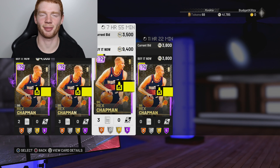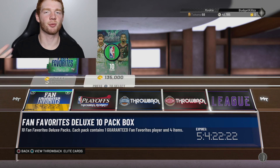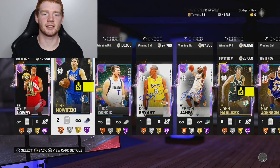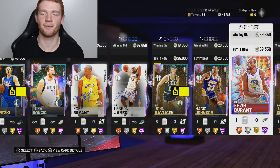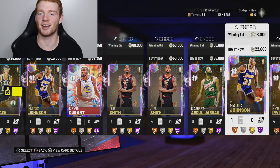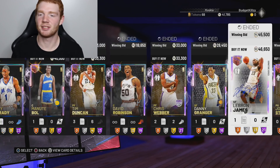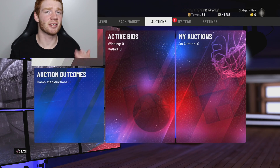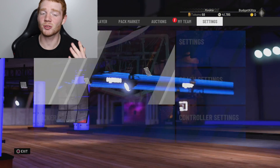Rex isn't going for that much, but 3.7k isn't too bad. With these fan favorite packs it has seriously just crashed the market. Check this - galaxy opals like Kobe Bryant are going for 24k, KD for 70k, and TMac is really cheap as well. There are so many new players we can get because I have 40k MT right now.